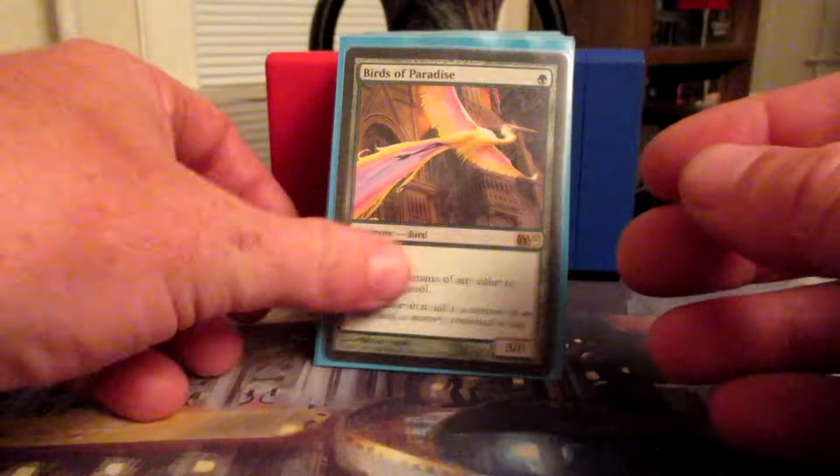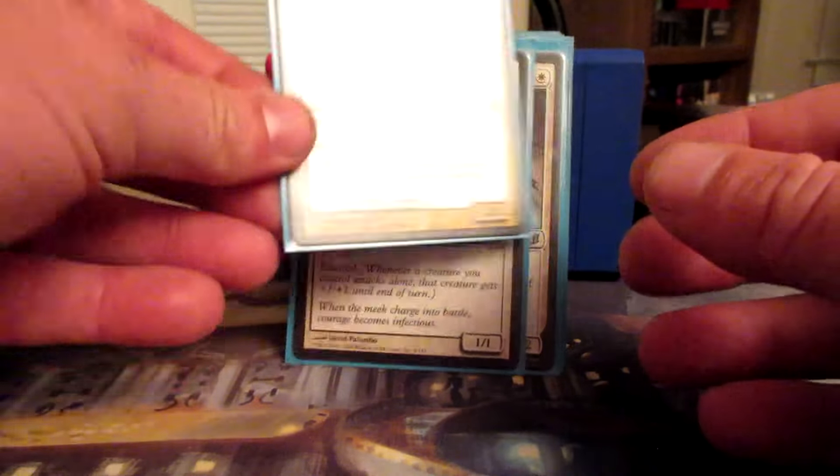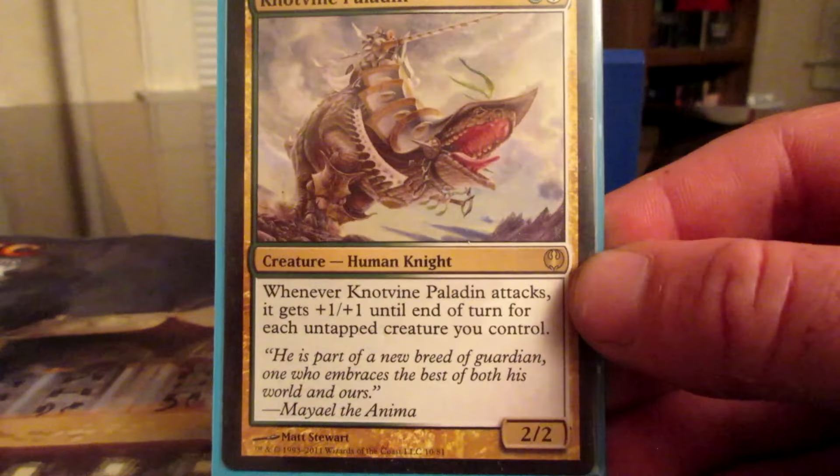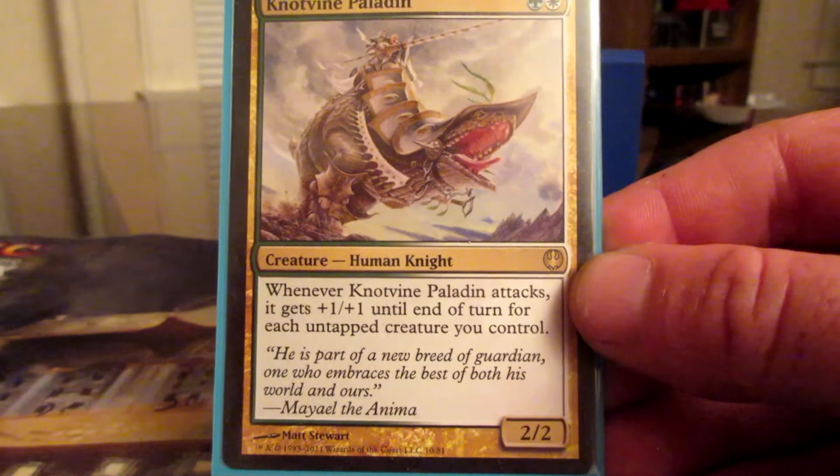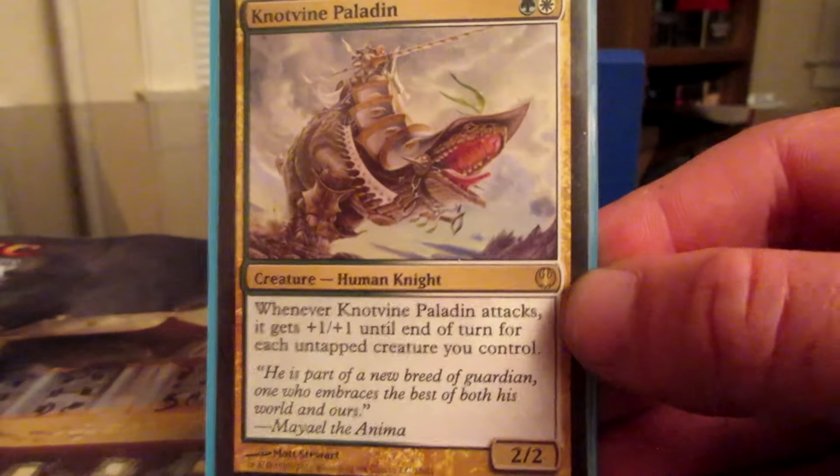Here's Rafiq. He basically says Exalted — whenever a creature you control attacks alone, that creature gets +1/+1 until end of turn. Whenever a creature you control attacks alone, it gains double strike until end of turn. And he's a 3/3.